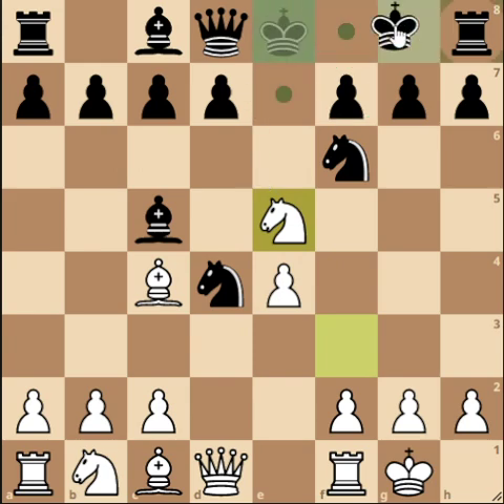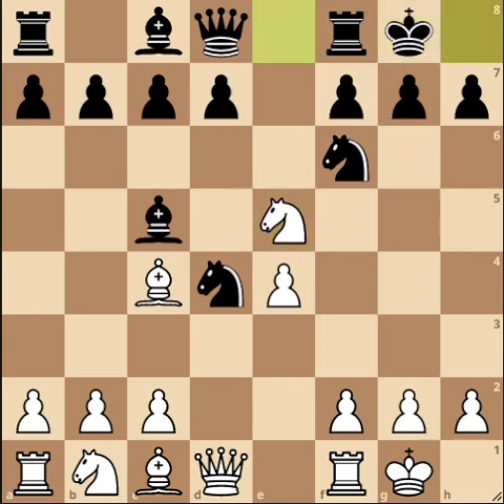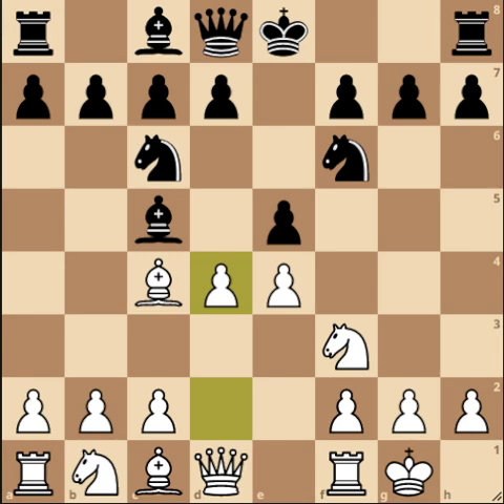Taking with the Knight is bad because White just picks up this pawn, and due to the threat on this pawn, Black would have to castle. But then White can follow up and the engine will tell you every time that White has a clear advantage in that line. So taking with the Knight is not possible. We'll look at Bishop takes in the last video, but for now we focus on the main move — taking with the pawn — and we go e5.